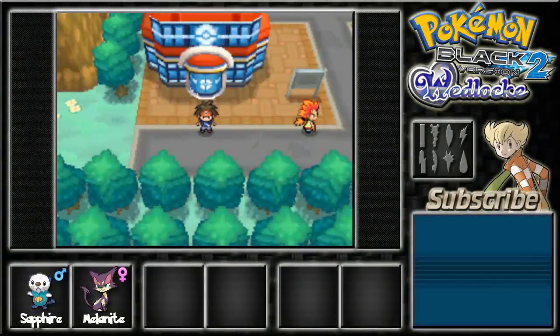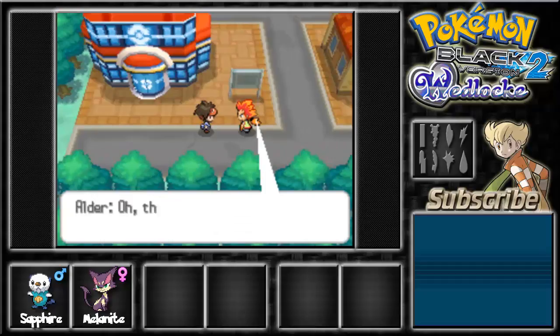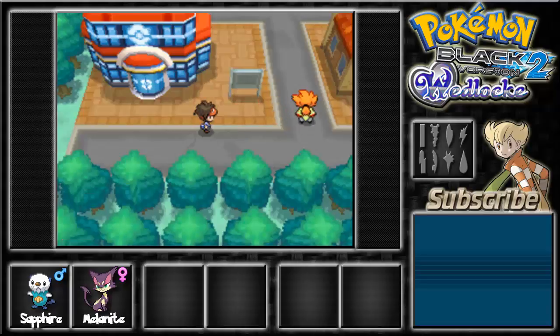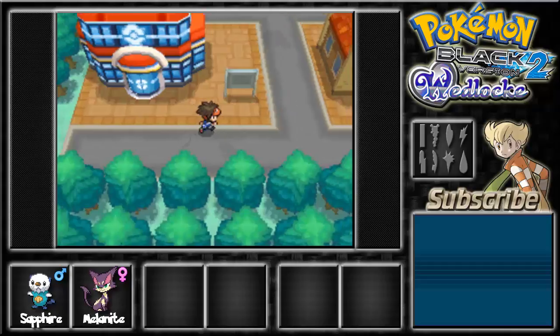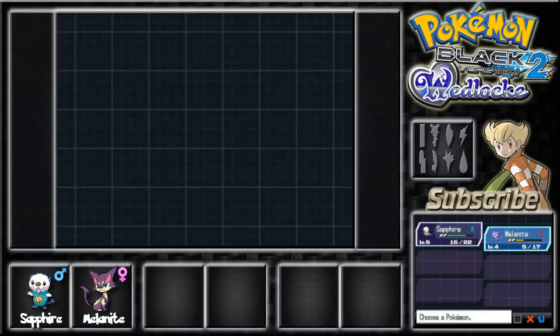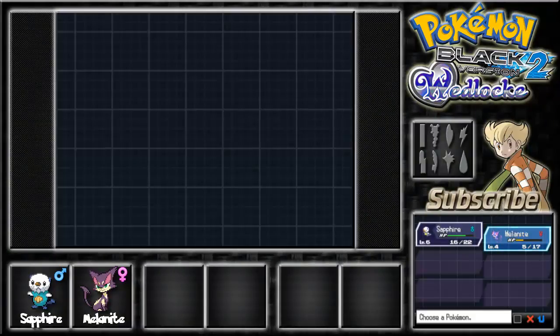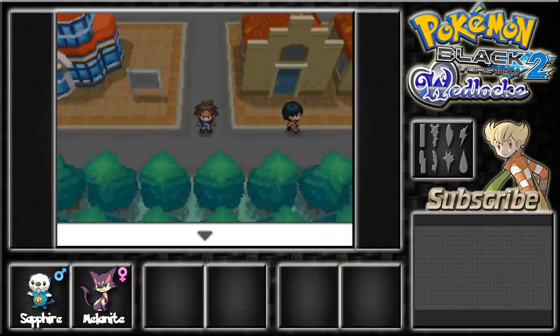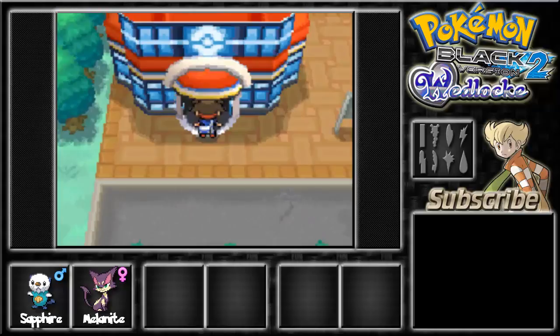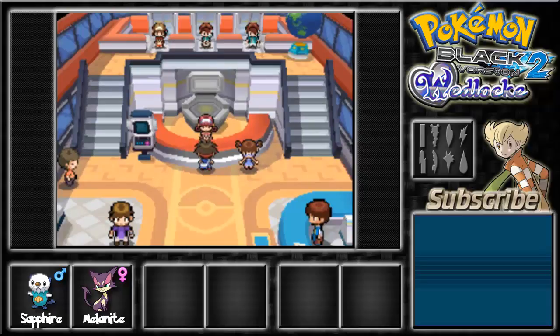Hello everybody again and welcome back to the second part of my Pokemon Black 2 Wedlocke. In the last episode we got to Floccesy Town, met up with Alder, and now we're going to continue to the route up north of Floccesy Town. We also caught our first route encounter — a level 4 Purloin on Route 19. We called it Melonite, and it's going to be an amazing team member. Now I'm going to heal for a little bit, then continue on because there's just one item — I believe a Potion in one of these houses.